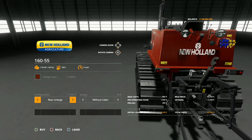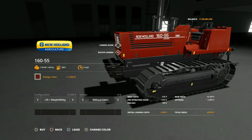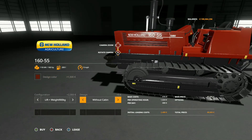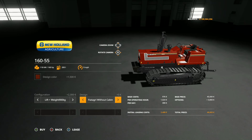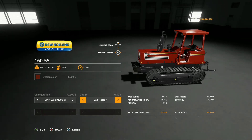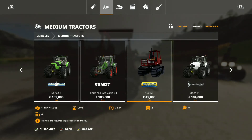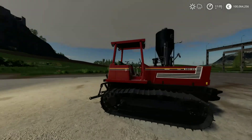Real linkage, real linkage with weight at 500 or 900 kilogram. You've got it with cab or without cab. You've got the Fiatagri without cab design and also with cab. So that's the updated Fiatagri 160.55 pack by Pepe9786L — really lovely looking mods. I really like them, I like the sound effects and the animation.